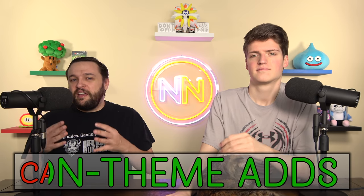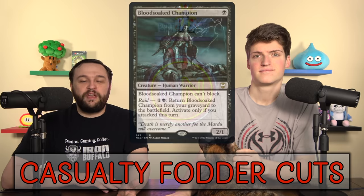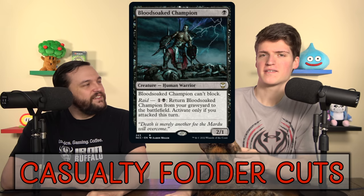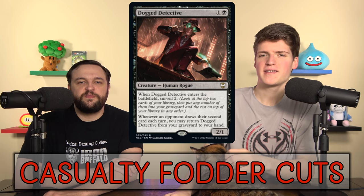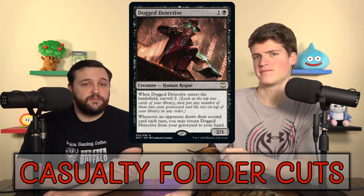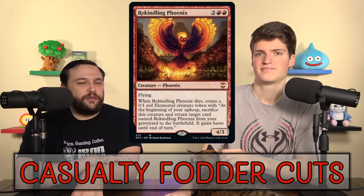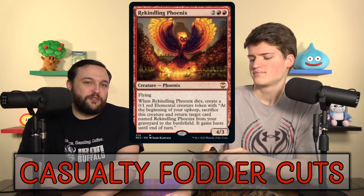First category: Casualty Fodder — creatures to sacrifice for Casualty. Blood Soaked Champion would be fine, except we are not looking to attack. This deck might not ever attack. Also Dogged Detective — I think this card should probably just stay out of your deck if you're not discarding it every turn, and we're obviously not doing that. We're cutting Kindling Phoenix. This card is fine, but it doesn't come back until our turn, it's really easy to get rid of the 1/1, and it's not really reusable in a good way.